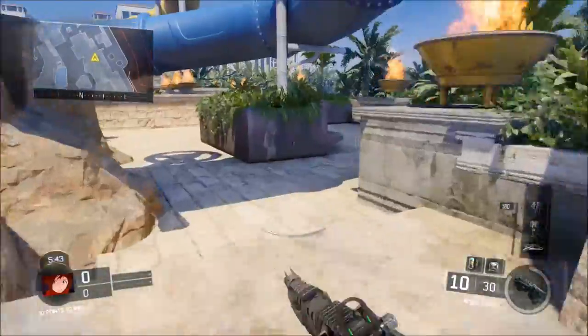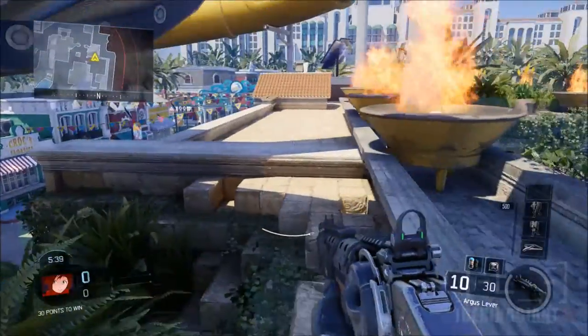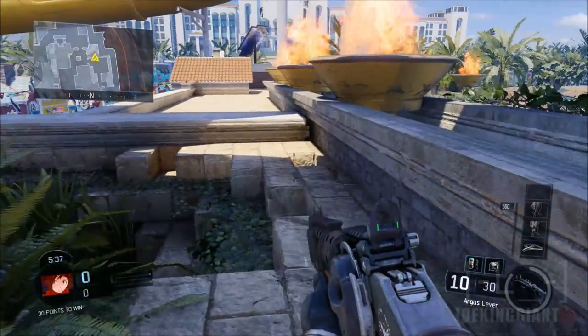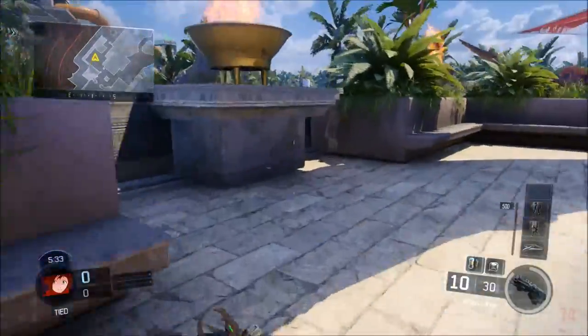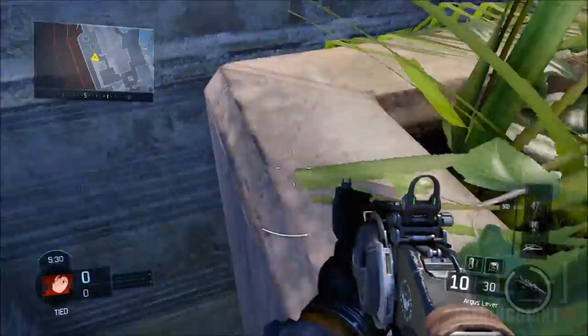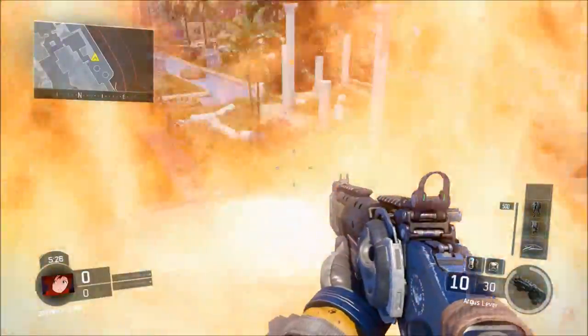You should be able to take out enemies from the C flag all the way down the middle of the map, and also on the outside part where all the water current is. You can actually shoot down people from this part of the roof — it's kind of an insane location and it's a solid floor. Some edges of the roof are fall-through, so make sure you're careful walking near those edges.